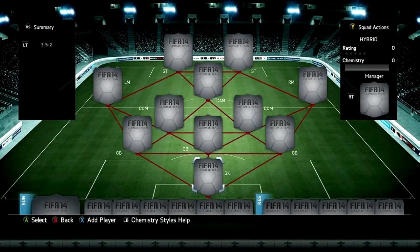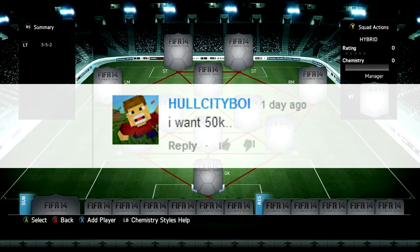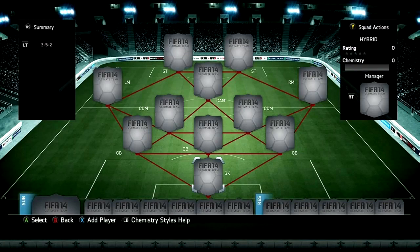What is up guys, it's Kizz here once again with another squad builder. First, if you want to get 5% off your ultimate team coins, use the code KAF on FIFA UT Store. The winner of 50k ultimate team coins from the previous video was Whole City Boy, congratulations to him. If you want to win 50k in this video, follow the rules on screen or look in the description.